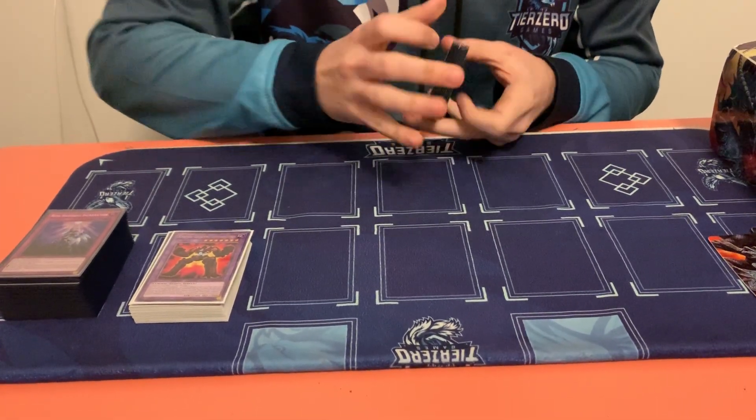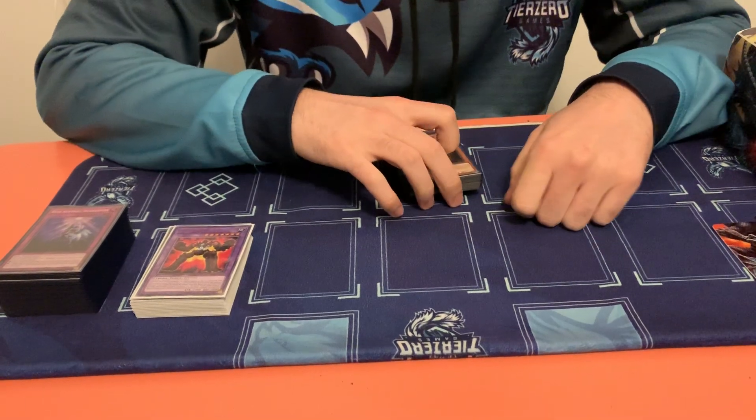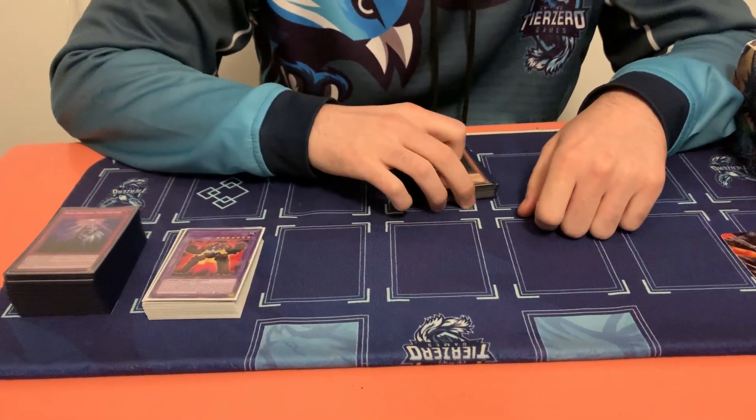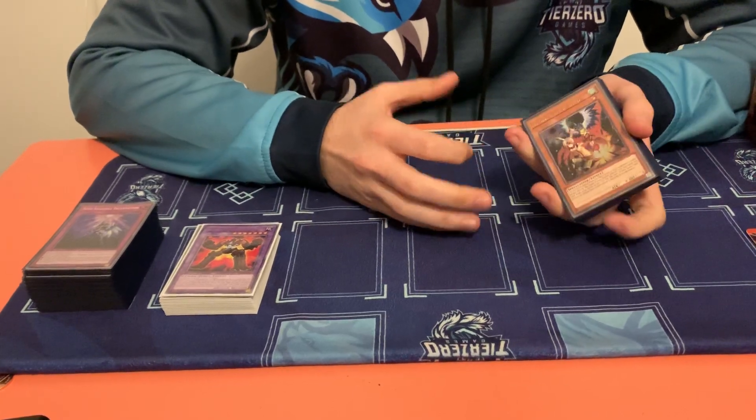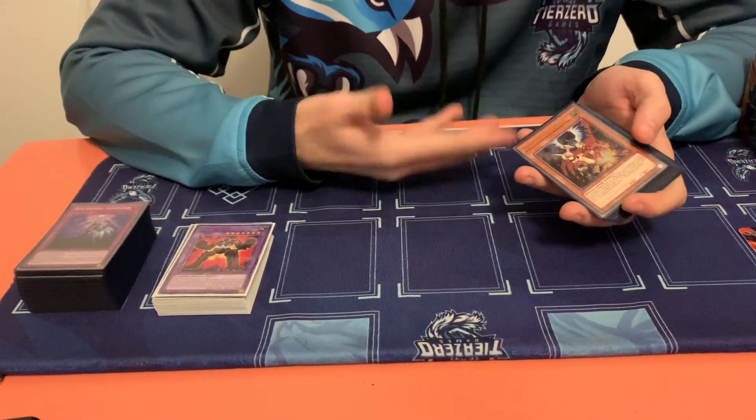It seems like Gamma contributes to the explosive plays of the deck. Definitely — it's also a really high threat because you get to search an Invocation and trigger a Shaddoll effect pretty much for free. And the discard is not a cost, so it triggers the Shaddoll — that's amazing.